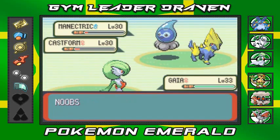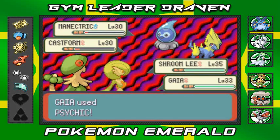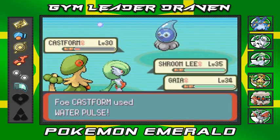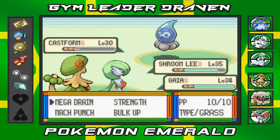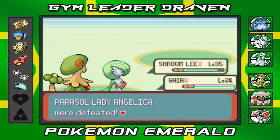They just took out two of my Pokemon! Let's go Shroomish - time to get serious. Psychic attack, eat it Manectric! Gaia the Gardevoir grows to level 34, Shroomish gets experience, and then the Water Pulse hits. Another Psychic attack from Gaia - I can't believe they took two of my Pokemon out, what the heck!